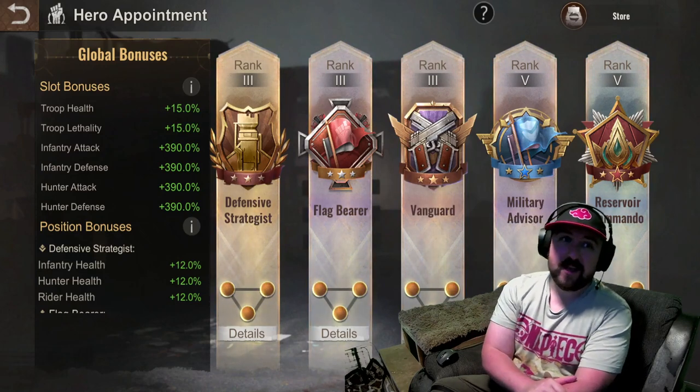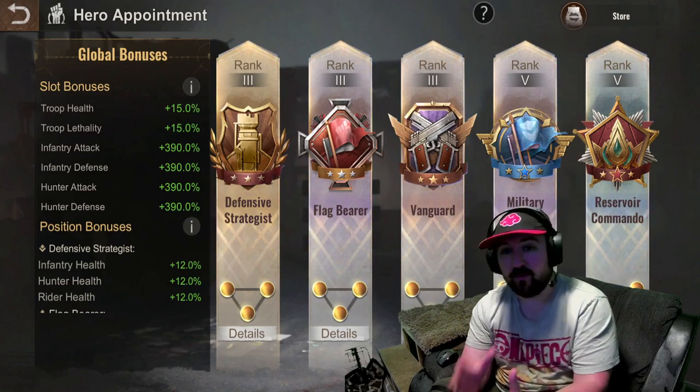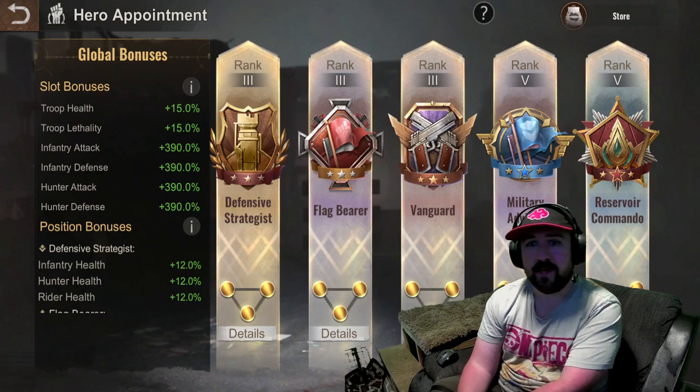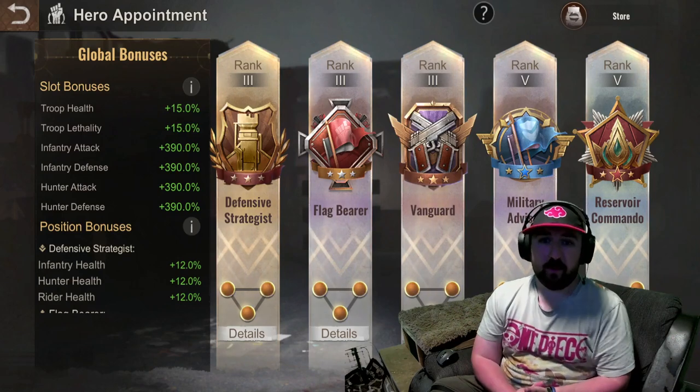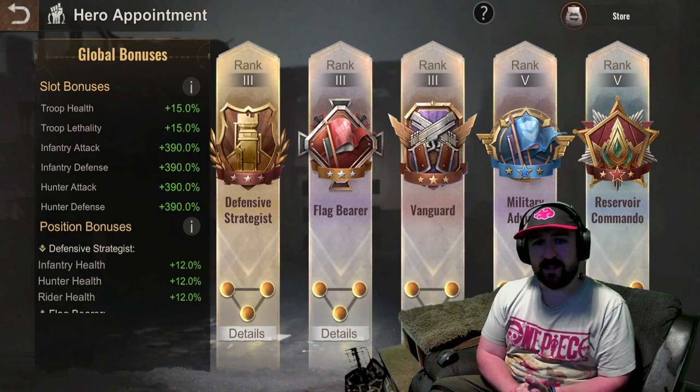Okay guys, I am going to be going over Hero Appointment — I'm going to be going over it for rally leads and I'm going to be going over it for join us / free-to-play players. We'll start off with the free-to-play players because this will cover more of a broader range, and rally leads will probably just push it and try to max it as soon as they can.